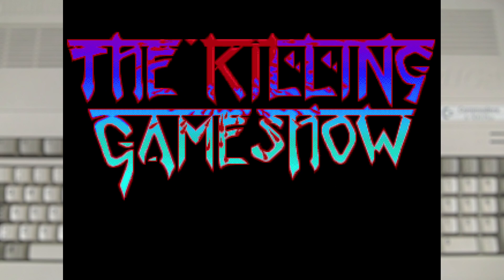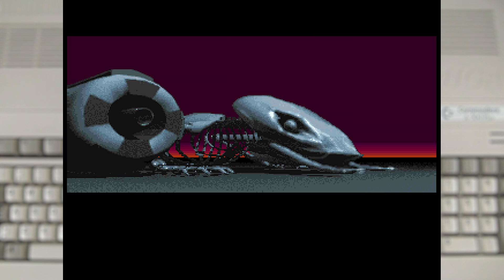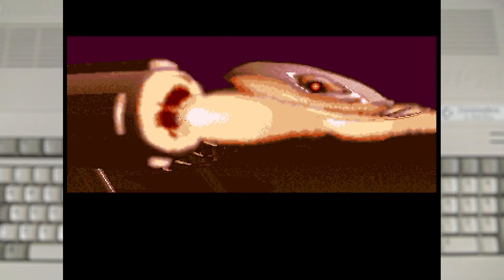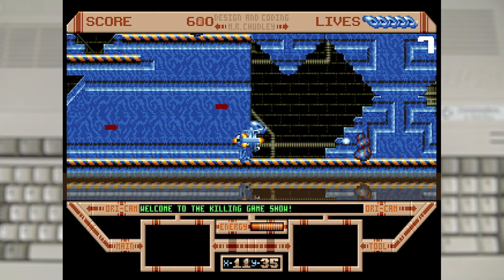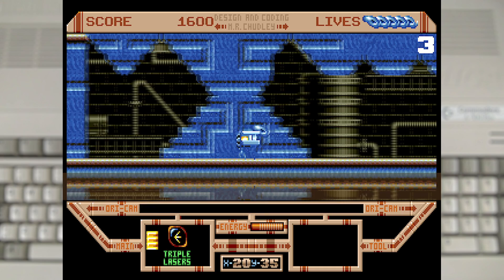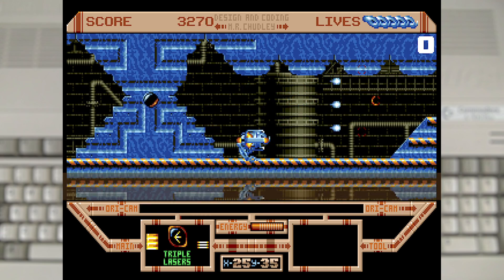Next we have The Killing Game Show, which was made by Raising Hell with Psygnosis handling the publishing in 1990. They obviously had to add a very fancy intro that makes us look like an ED-209 with tusks. But that really isn't as important as the gameplay, which has us playing as that robot from the intro — and it does have a bit of a weird walk on him.